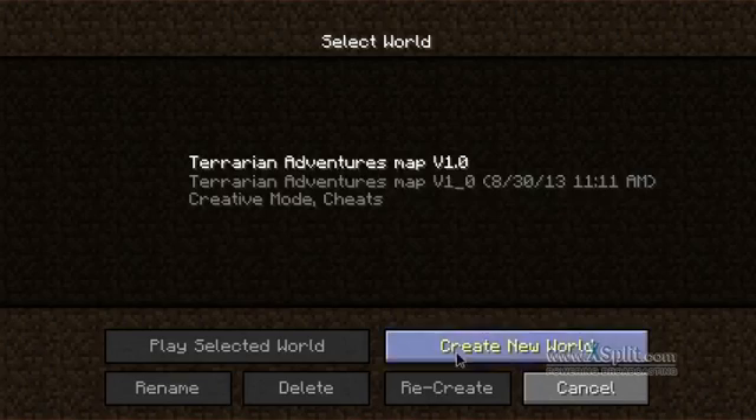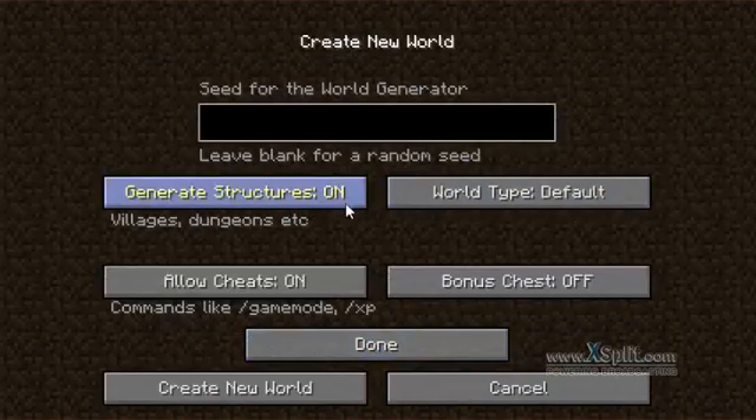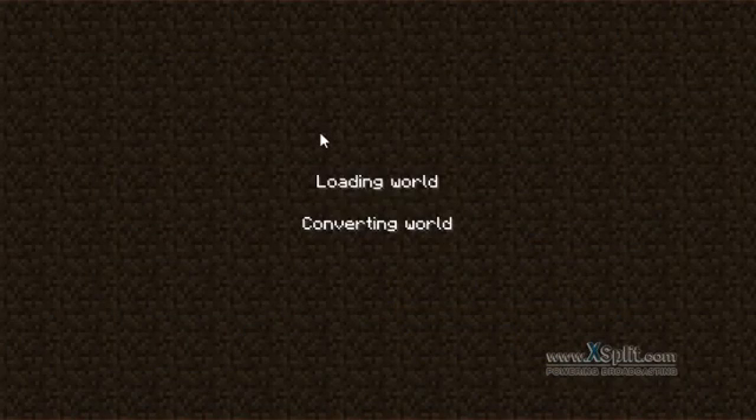Let's say I start a new world on Creative. I'm just going to call it whatever. I'm going to start a new world with my mods. I have the Terraria 3D mod installed. This works with any mod, I believe. You have to have the same mods — like Zan's Minimap, maybe. I'm not sure though.